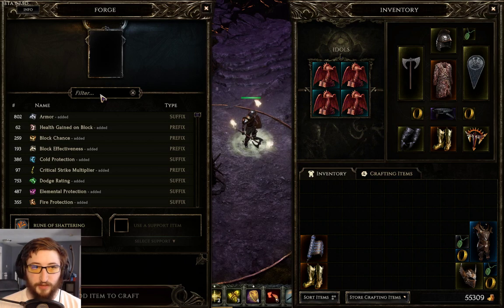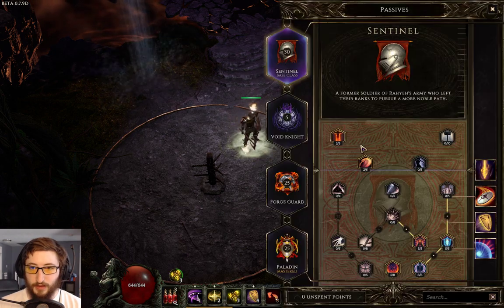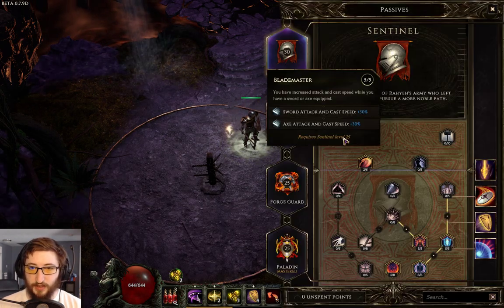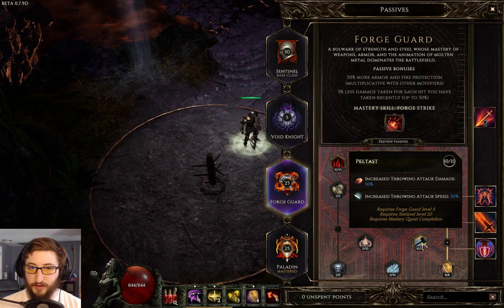Using attack speed with axes and swords in the Sentinel tree, using 20% attack speed in the skill tree here on the Forge Guard.